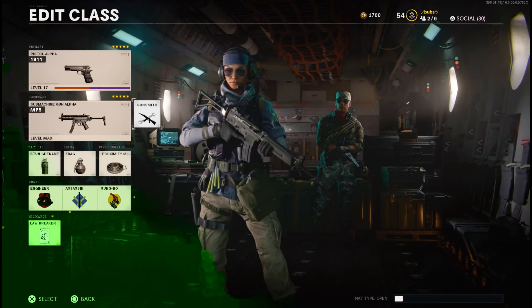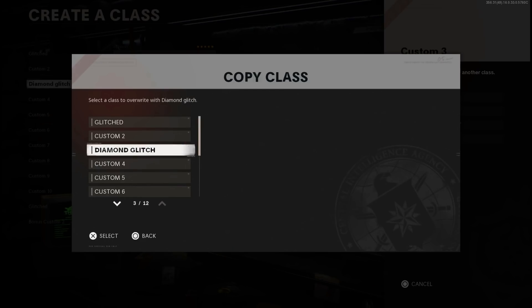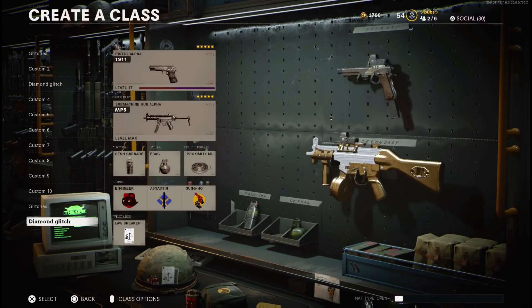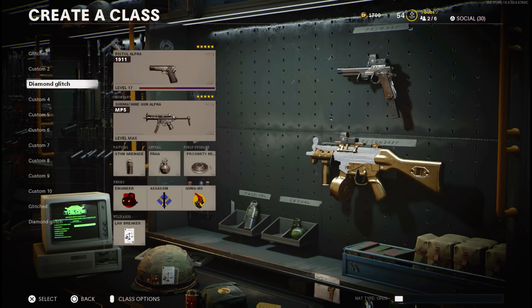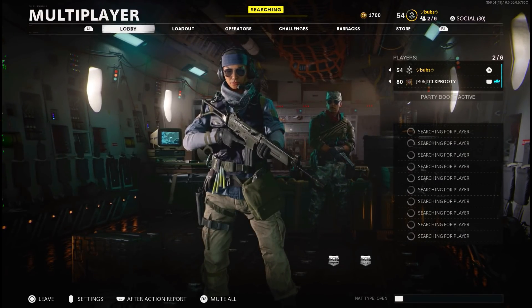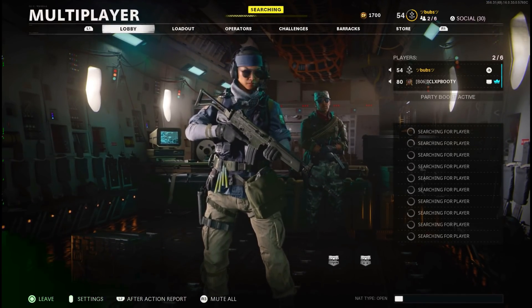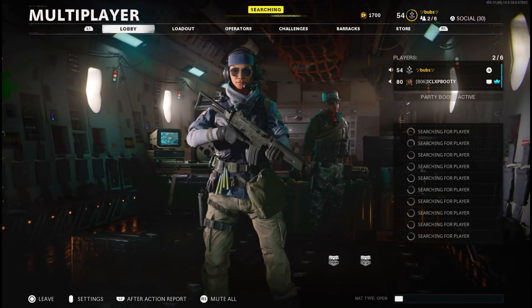When you guys are back in multiplayer, back out of the social screen and select the diamond — and there you go, you have it on the gun you wanted. Before, the multiplayer diamond never stuck, so shoutout to JK underscore RD for telling me how to make it stick. All you guys gotta do is rename the class and copy it over to your other bonus class. When you do this, the diamond will stick in the bonus class but will disappear in the original class slot. This is the only way to make the multiplayer camo stick longer than one game — it will stick forever until they patch it. Use this right now to have some fun because they will be patching this very soon.